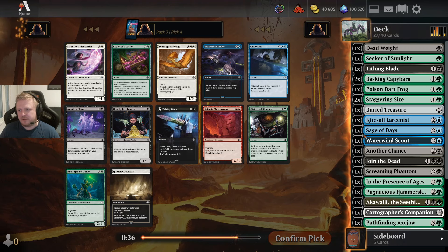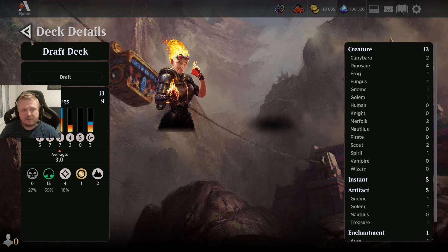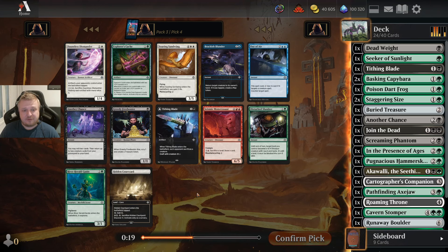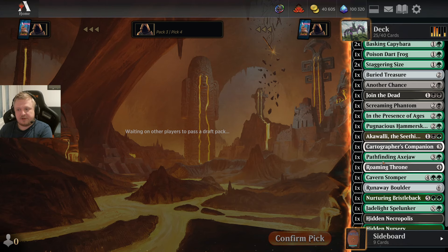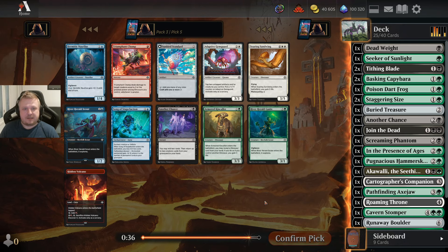How many creatures do I have if I cut the other stuff? It's 13 and 9. How about the 3-drops? 1, 2, 3 — I don't want to play the Companion. I'm thinking about River Herald Guide but also considering the Tithing Blade. It's not great against all decks — ones with 1-drops and token generation. But it can be really good in some cases. I'll take the Tithing Blade. I might get some other 3-drops, and getting something similar to Tithing Blade is less likely to happen.